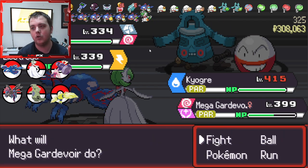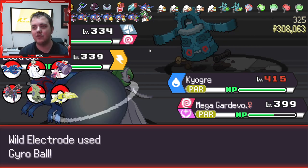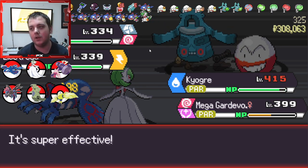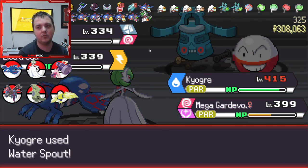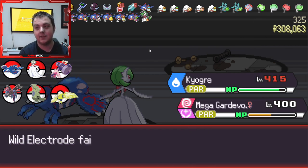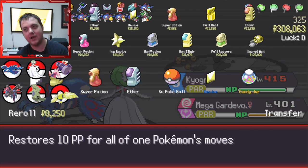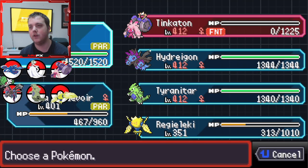Kyogre's got Water Spout which it also learns on level up. You don't even need to do anything as long as it hits. We got paralyzed for a minute so it doesn't matter. Also because Kyogre is bulky, if you build him bulky you are sorted - he took no damage from that electric type move. Plus he's got two Leftovers and a Shell Bell, so we just heal, heal, heal.